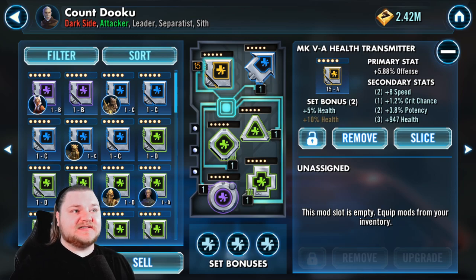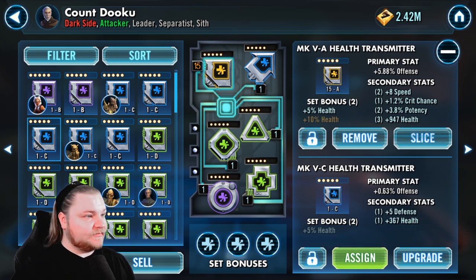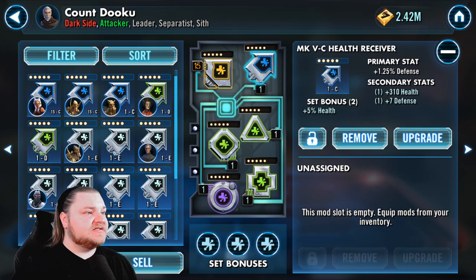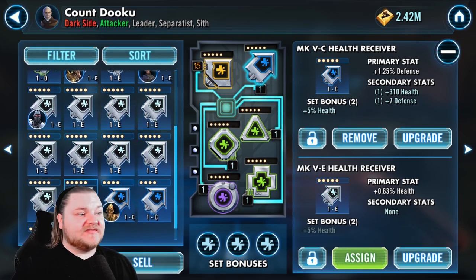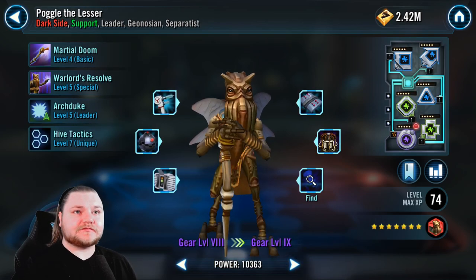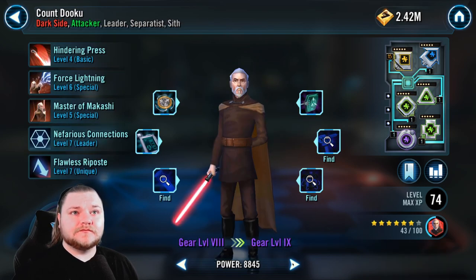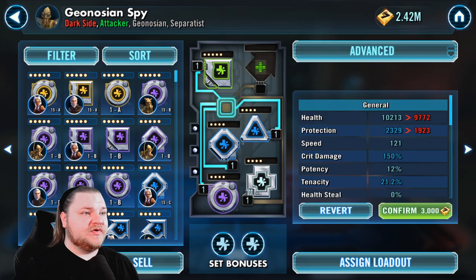That turned into 8 — costs some cash but you get good stat boosts. When selecting mods, start clicking through and what you're looking for is a speed secondary. You won't see any secondaries on gray mods. We don't want anything four-dot or below, so let's fix that. Let's quickly go through our main crew and make sure nobody has anything less than a five-dot mod.